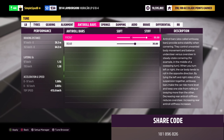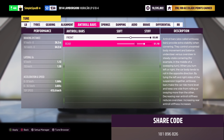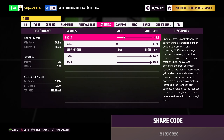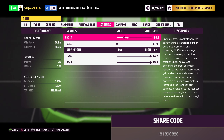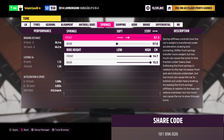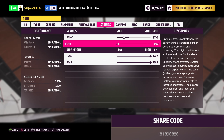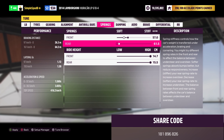Second gear will be set to 2.30. Third gear we'll leave at 1.60. Fourth we'll change to 1.19. Fifth will be set to 0.94. Sixth will be set to 0.80, and you can leave seventh at 0.70.